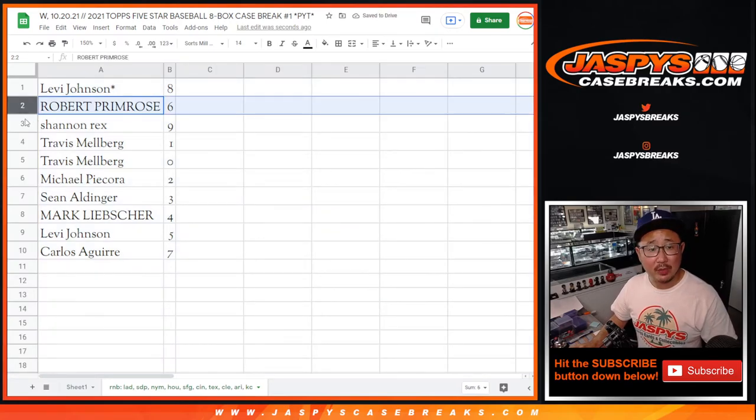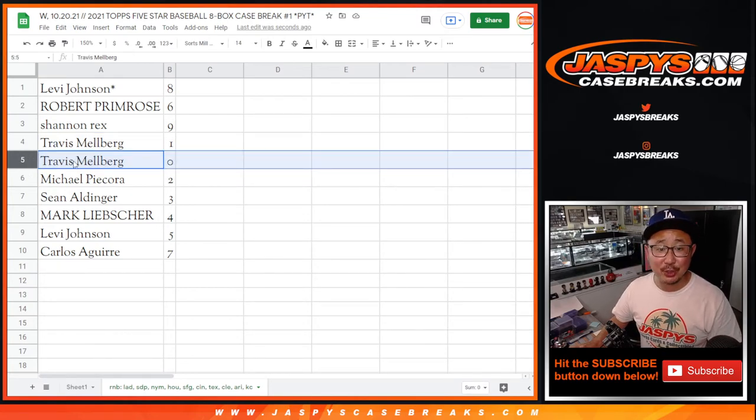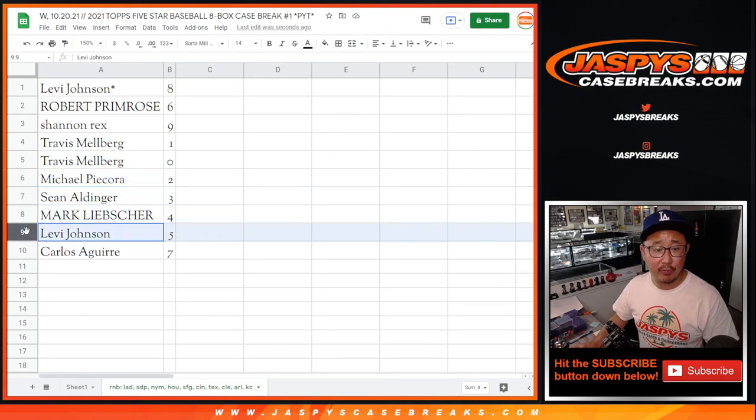Levi with eight, Robert with six, Rex with nine, Travis with one and zero. Now Travis, as you know, zero gets you any and all redemptions, including one-of-one redemptions. But the randomizer took care of that. You also have one. Michael with two, Sean with three, Mark with four, Levi with five, and Carlos with seven.